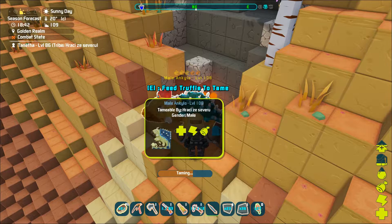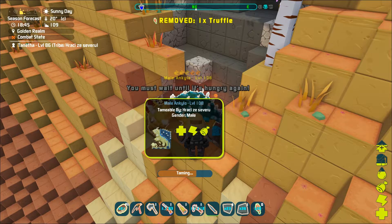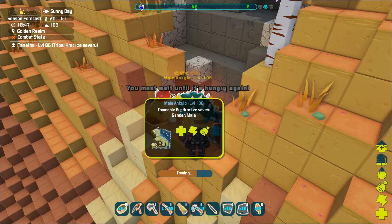To make taming easier you can use a Quetzal to take the Ankylo somewhere safer, or dig a hole in the ground and cover it so you can't get attacked. Here we are on the edges of the Golden Realm, which is a little safer than the center.